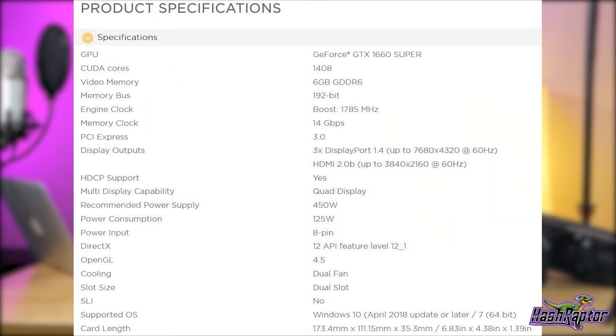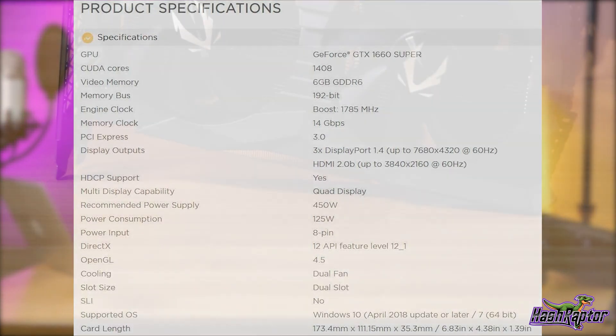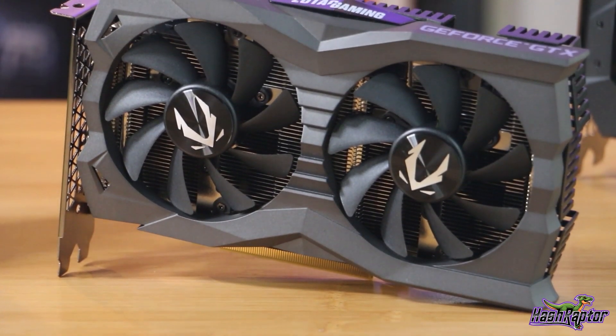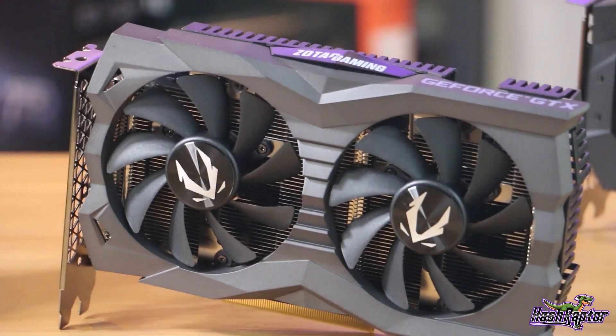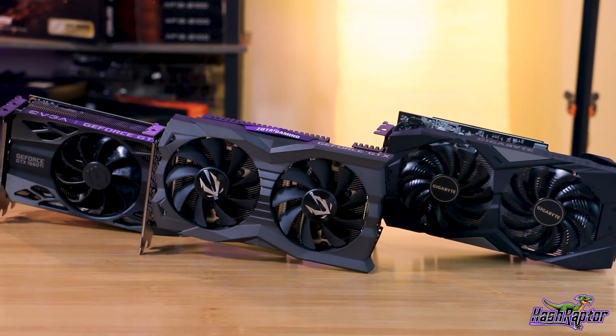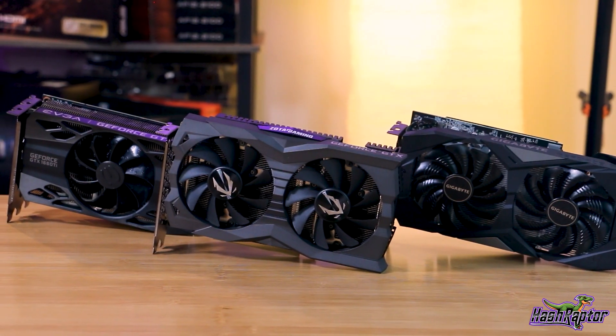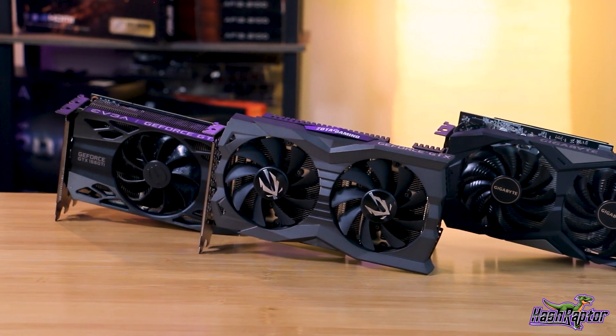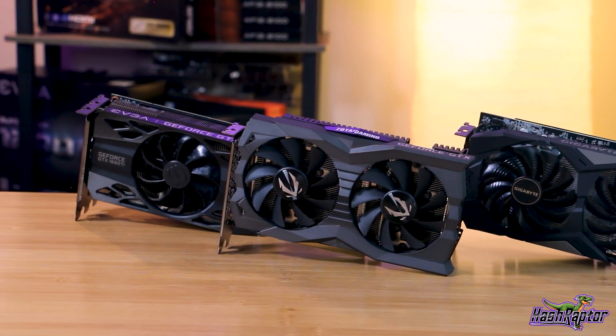The 1660 Super has 1,408 CUDA cores and 6GB of GDDR6 memory running at 14GBs per second, versus 12GBs per second on the 1660 Ti. The Zotac AMP Edition includes one HDMI port, three display ports, a metal wraparound backplate, upgraded heat pipes, two 90mm fans, and factory overclocking out of the box. The 16 series stands out with miners looking for top-of-the-line efficiency, budget price point, strong resale value, ease of setup, and a wide variety of capable algos.